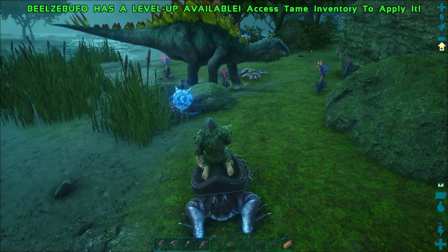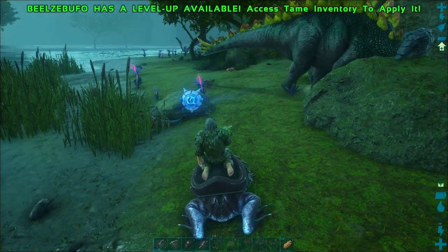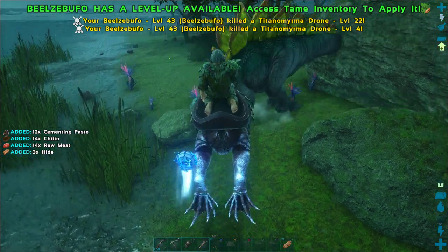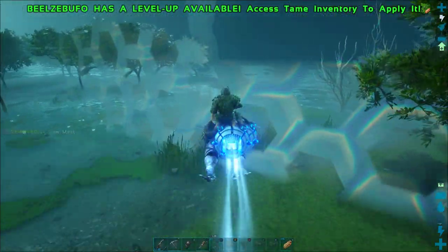A lot of times if you find something dead in the bog, the ants are actually attracted to it. These raptors that this stegosaur just killed are bringing all the ants to them and now they're aggroing over to me — so it's just a really easy thing to kill all of those guys. As long as you don't accidentally lick these stegosaurs — never lick the stegos, that's just a bad idea.